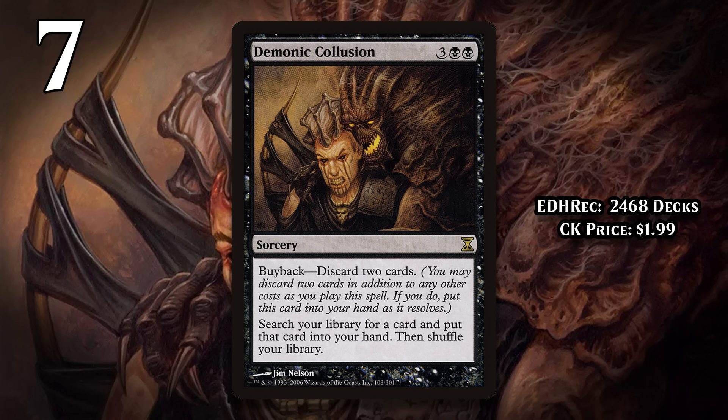At number 7, it's Demonic Collusion. For 3 generic and 2 black, it lets you tutor up any card and put it into your hand. You're overpaying a ton for that effect, and while Collusion comes with some upside, the upside it does have is hard to take advantage of. It has buyback, which means you can pay an additional cost when you cast it and return it to your hand when it resolves instead of putting it into the graveyard. The buyback cost here is that you have to discard two cards. When you cast Demonic Collusion and choose to buy it back, you actually go down cards. Sure, you can fire off the Collusion again later, but you're still playing a way over-costed tutor, and it just isn't worth it.